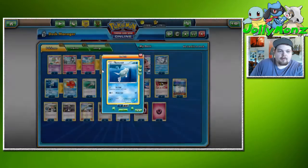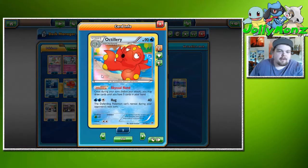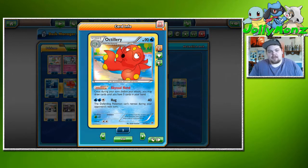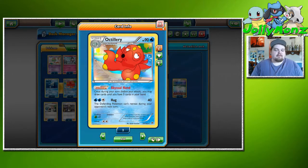We're playing the one Remoraid, one Octillery line for the Abyssal Hand ability: once during your turn before you attack, draw cards until you have five. This goes really well with Premonition — you look at the top five, rearrange them in any order, then draw up to five in your hand.